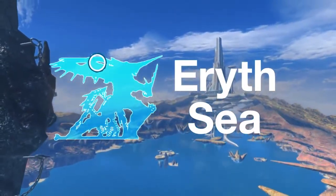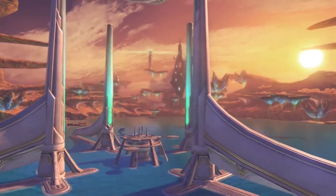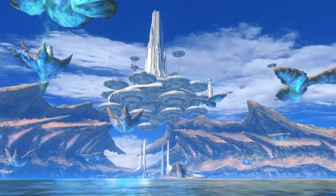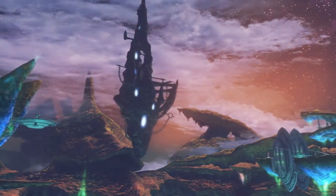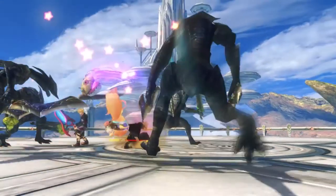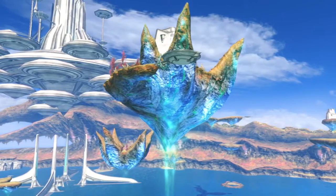The idyllic and utopian Erith Sea, perched atop the Bionis, is home to the High Entia, the most technologically advanced civilization on the Bionis. Notable landmarks include Alchemoth, the futuristic floating city, and Prison Island, which contains a dark secret related to the Monado. Keen observers will notice that the Erith Sea is the first location where floating islands appear.